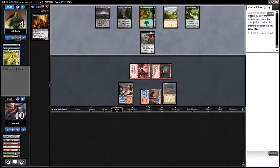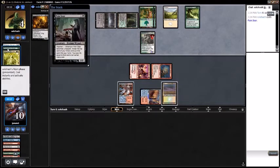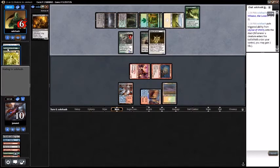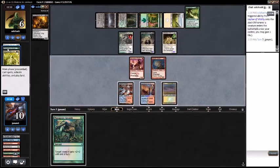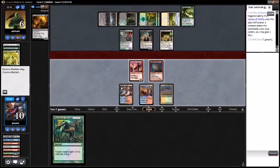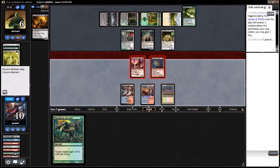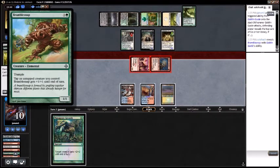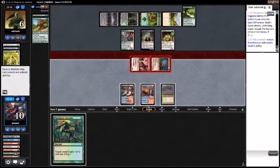What do you got, opponent? King Macar? That's what you got — a Pain Seer? Sure. What you got — Eldritch Evolution? Chaos on two, sure. It's another Mutagenic Growth. Let's see if we can get in with anything, kill some things maybe. Goblin Guide trigger — Bramblesnap. I have not seen that card in a very long time. Interesting.